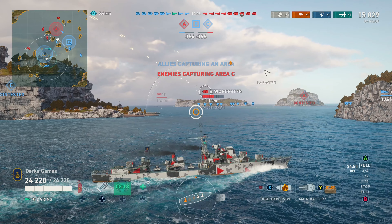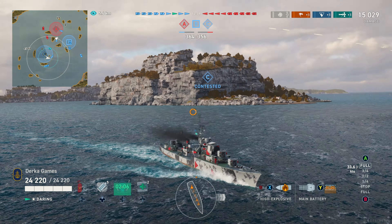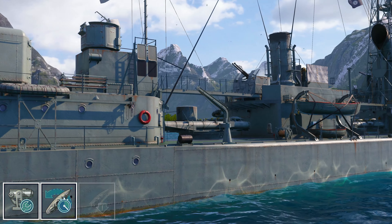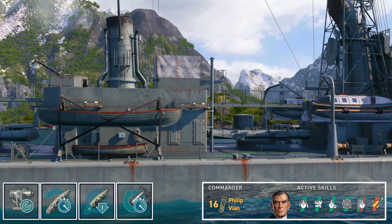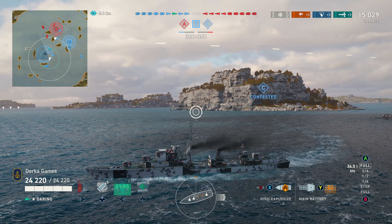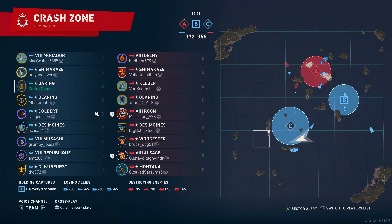I'm opinionated on this boat in a good way. I really like it, and it's free — you don't have to pay to do the Bureau. You need the Jervis and the Lightning, so it's all grindable for free. As for the build: Aiming Systems Mod 1, Steering Gears, Concealment, and MBM 3. I'm using Vian with Quick Fix, Perceptive, Sidestep, and Rather Be Tortured. Bay and Sims round out the setup, leaving us with a tanky, stealthy boat with good gun performance, great fire chance, decent torpedoes, good concealment and maneuverability.